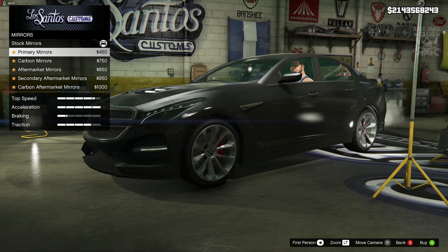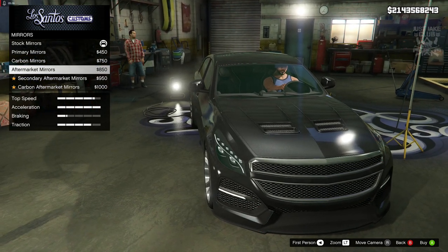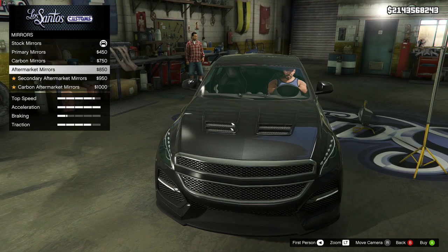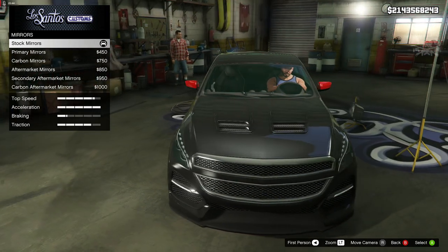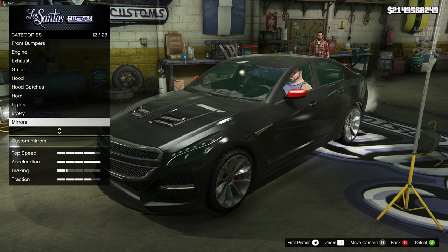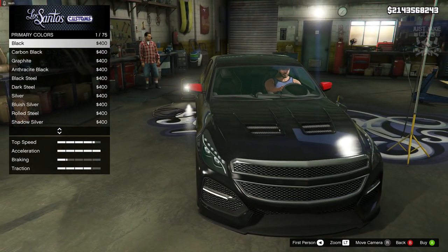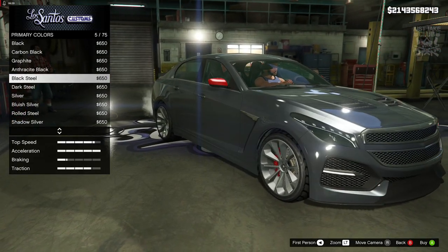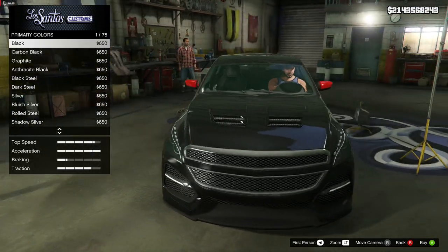Then we've got the mirrors — we can change them to primary, carbon, or aftermarket mirrors which are huge. It's strange because you'd expect the aftermarket mirrors to be the smaller, sportier, sleeker-looking ones, and the stock ones to be the big mirrors. It's a little bit of a strange choice to have the massive wing mirrors as the aftermarket ones. I actually like the touch of them being a different color, but I'm going to stay stock for the mirrors.